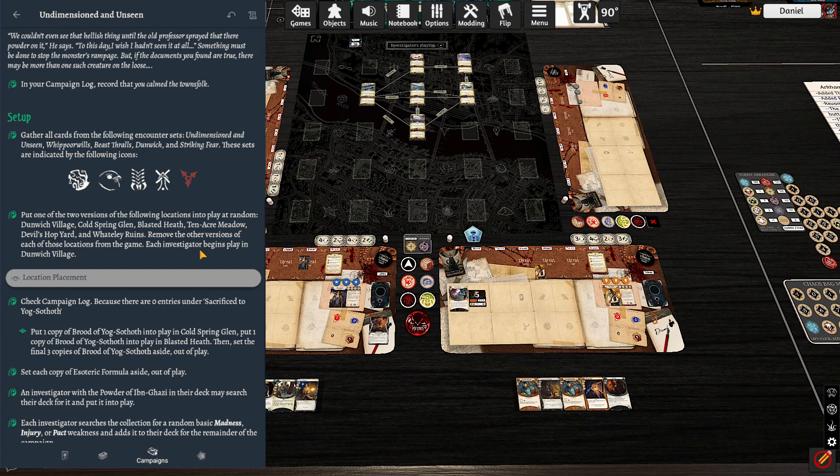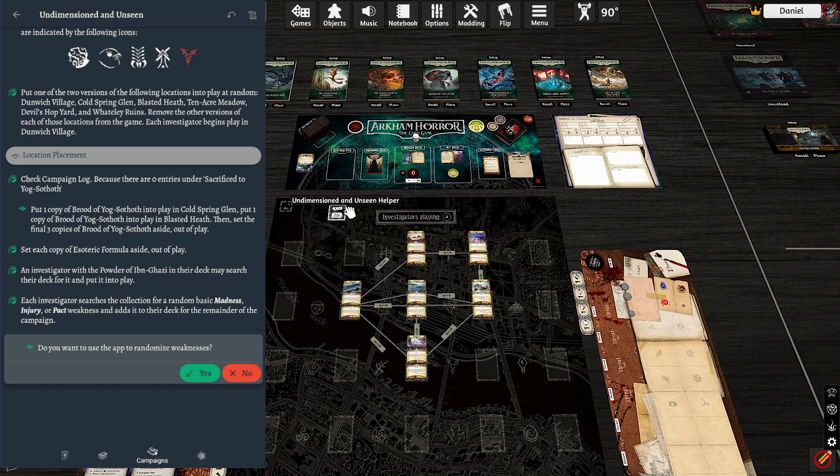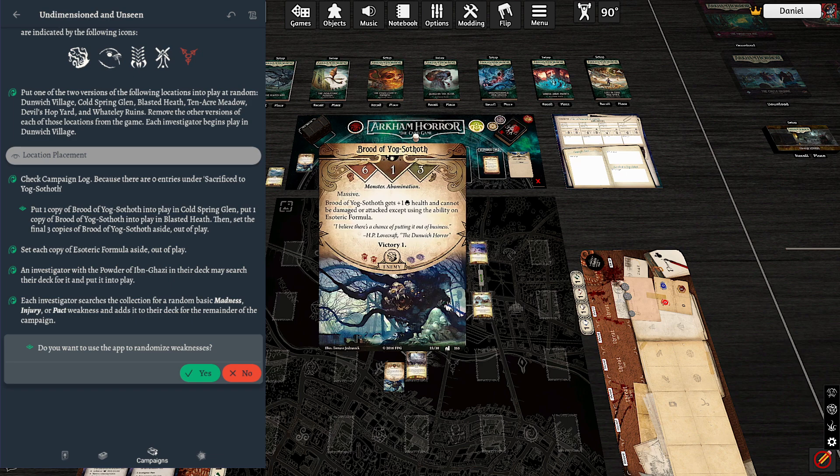We're going to put one copy of Brood of Yog-Sothoth into play at Cold Spring Glen, and one copy at the Blasted Heath — so already two of these guys are in play. Then we get a random weakness. Setup: get rid of these location markers, then put one at Cold Spring Glen — that's this one down here — and one at Blasted Heath — that's this one up here. These guys are tough. They are massive: three health, six fight, three evade. Cannot be damaged or attacked except using the ability on the Esoteric Formula, which we do not have yet. And they hit like a truck.